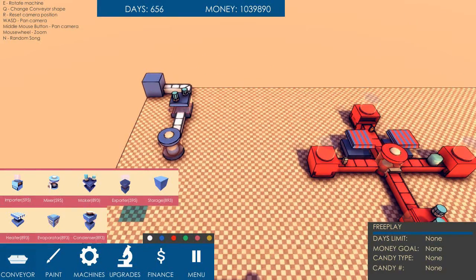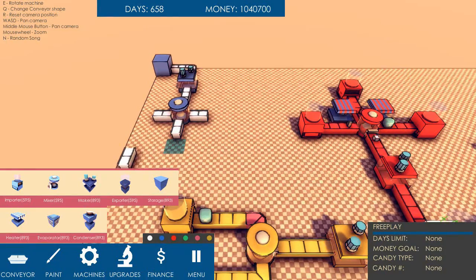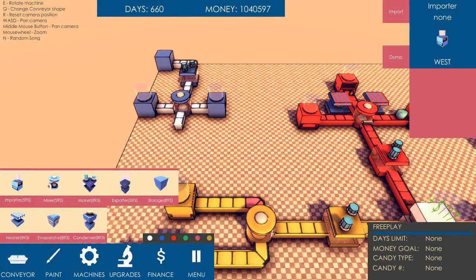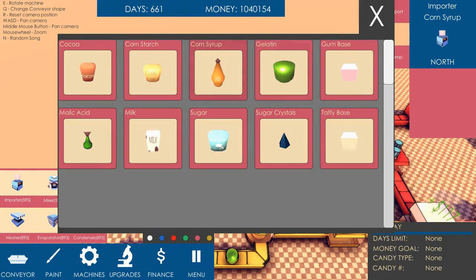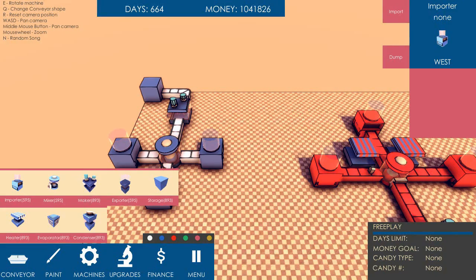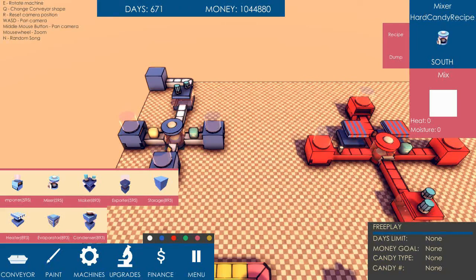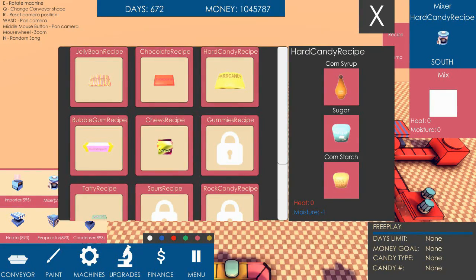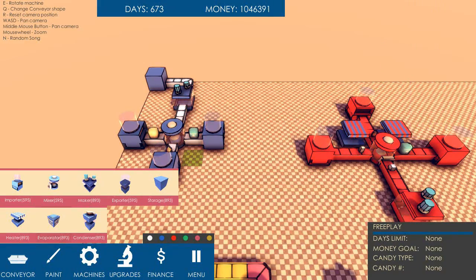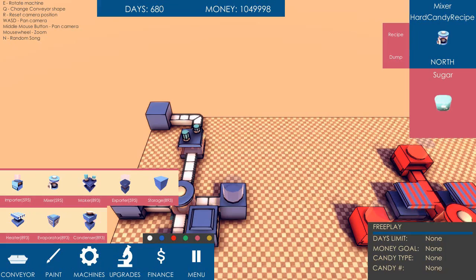Mixer. Keep getting random extraneous conveyor belts. This is just a little machine I'm making here. Importer, importer, importer, importer. So it was corn syrup — this also needs to be making hard candy, so: corn syrup, sugar, and cornstarch. This one going west, and east, going north. The recipe also requires minus one moisture, so I can do that hopefully with an evaporator. Let's just put that there and face it north. Then this is heading north. Are we getting what we want? Hard candy! Yes! It's going into storage!